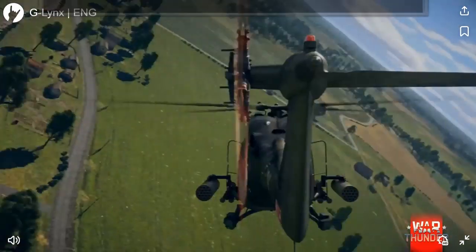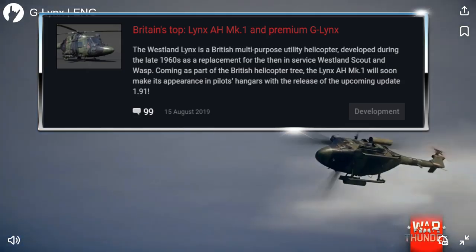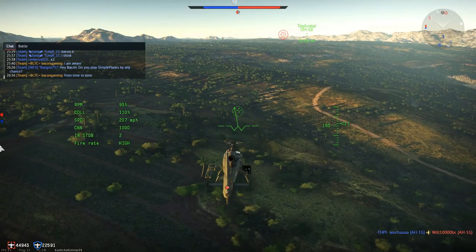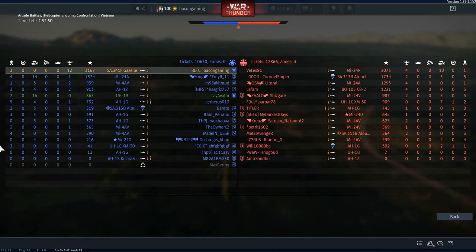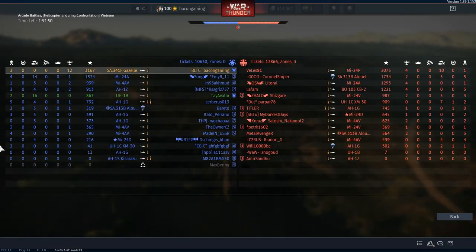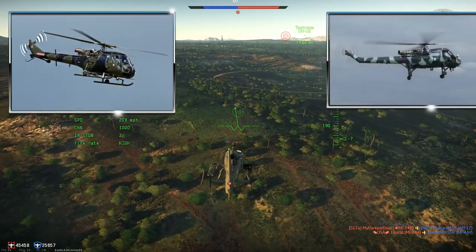This is, of course, a dev blog looking at the Lynx AH Mark I and Westland Helicopters' special demonstrator airframe, G-Lynx, which is going to become the British premium helicopter. This is a utility helicopter developed in the late 60s, and it was designed to replace the Westland Scout and the Westland Wasp — effectively the same heli.